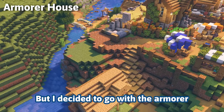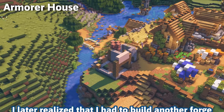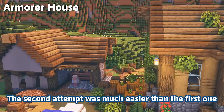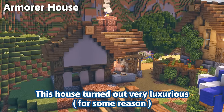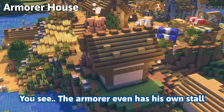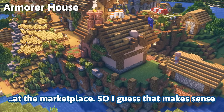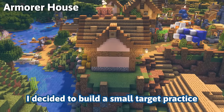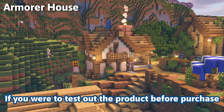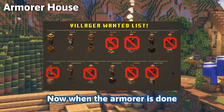That spot gives me insane anxiety, so let's go to the other side. According to the list we have quite a few choices, but I decided to go with the armorer. Starting off with terraforming, I later realized I had to build another forge, but practice makes perfect and the second attempt was much easier. The house turned out very luxurious — the armorer even has his own stall in the marketplace, so I guess that makes sense. On the left side I built a small target practice area to test out your product before purchase.